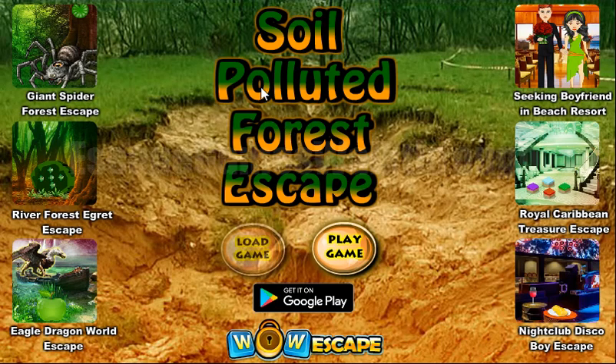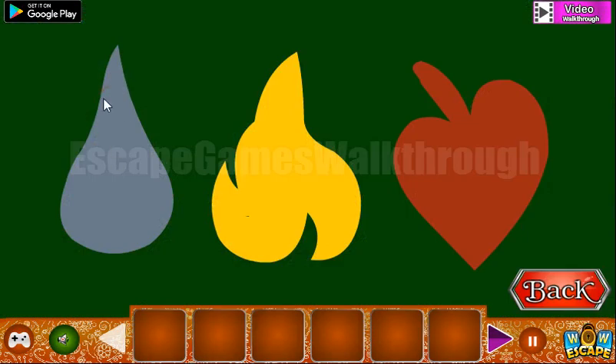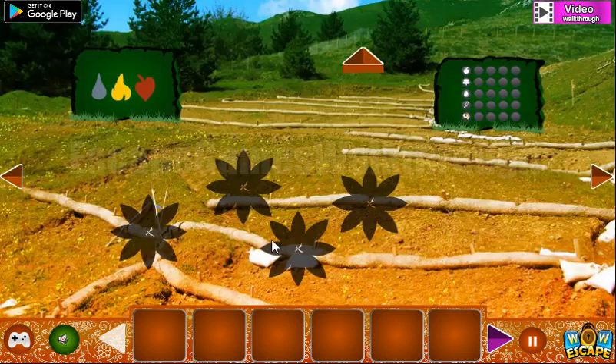We are playing Soil Polluted Forest Escape by Wow Escape. Let's begin. The first hint shows a flame in yellow, a drop in gray, and a leaf in red.